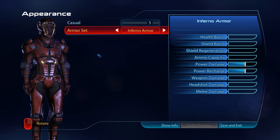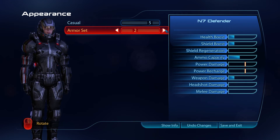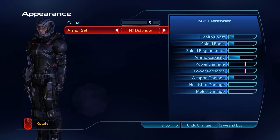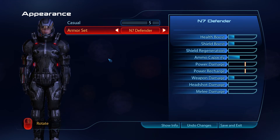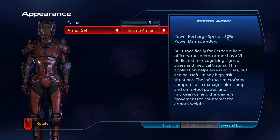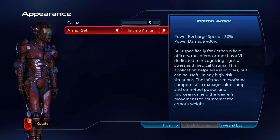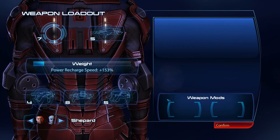We're going to go with the Inferno armor for this. I have some pieces here for the N7 Defender armor, which looks pretty freaking awesome — that was part of the Collector's Edition and I'm really glad it's included. But we're going with the Inferno armor because of the 30% power recharge speed and power damage, which for a Vanguard sounds pretty cool. Plus I like how it looks, and we'll make sure it's off during cutscenes.